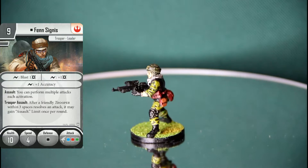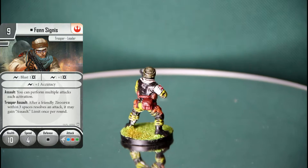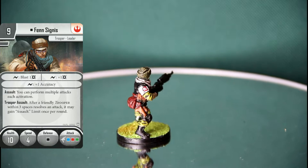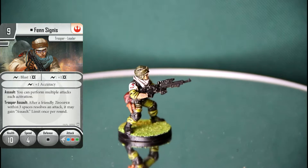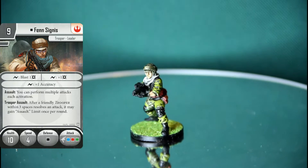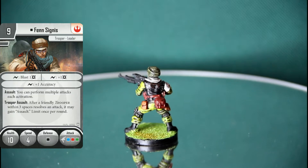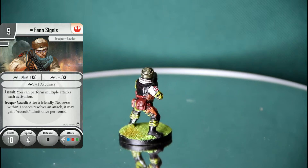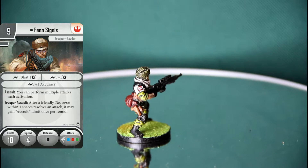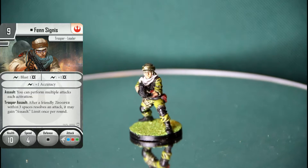His attack is red, green, blue - that's a strong attack. Most people when he attacks go 'oh god, I didn't know he was going to do so much damage.' With a focus it just goes through brick walls - it's green, green, red, blue. His surge can be spent on blast one, plus one damage, and plus one accuracy. The blast on there really catches people out.